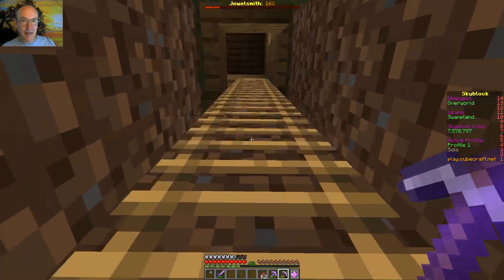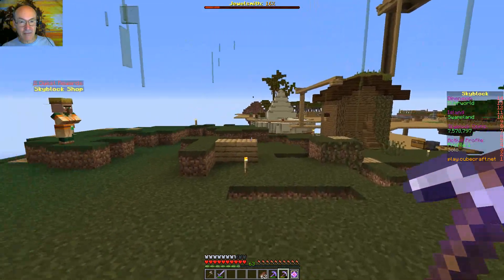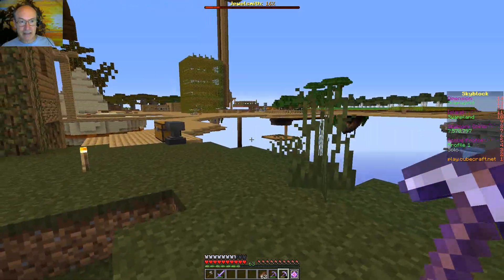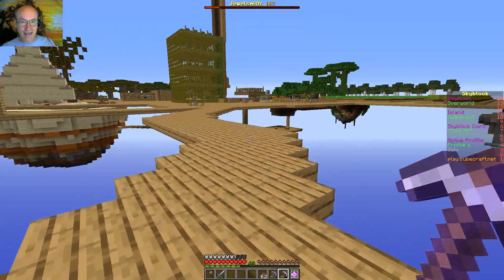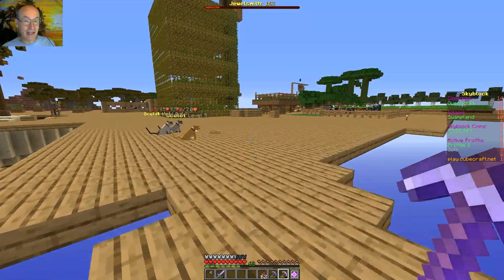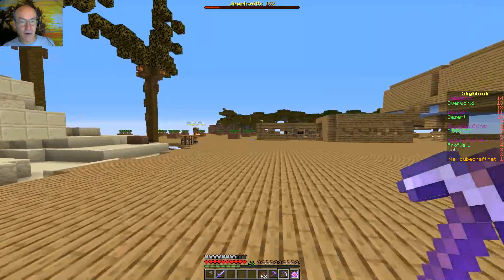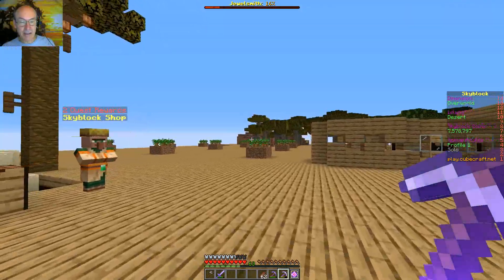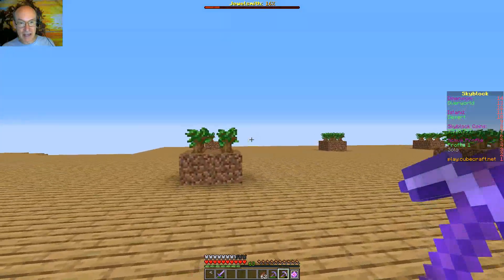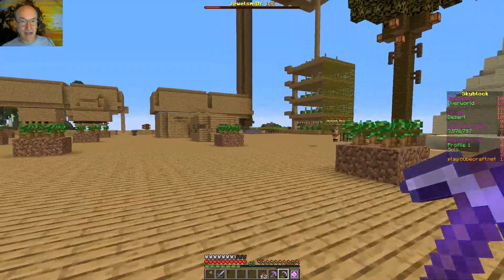I went ahead and cleared off all the trees and got some of those dark oak saplings and got them planted down somewhere here on this island. They're over on this side next to the acacia. I had to clear out some of the acacia trees to make room for the dark oak. I put them kind of far apart because I'm worried about getting saplings out of these guys.